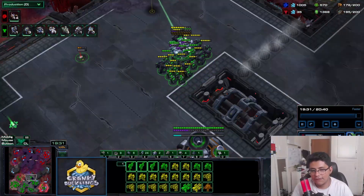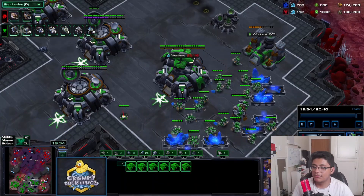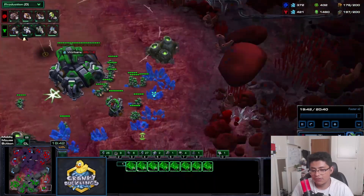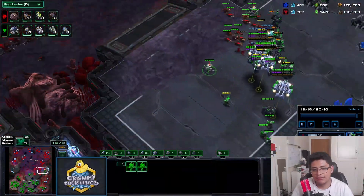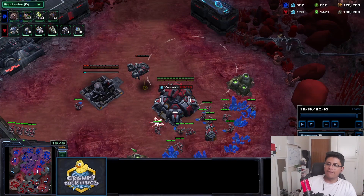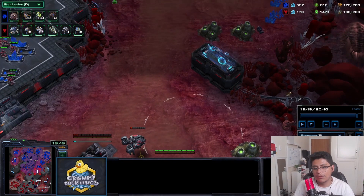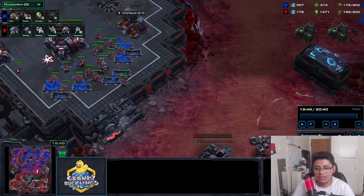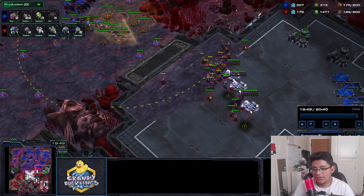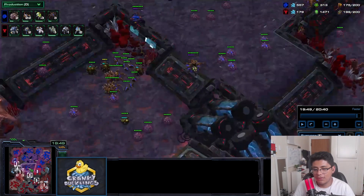Going forward with a viper snipe and overseers would have been nice, but I'm managing too much simultaneously. Maybe widow mines are just better overall - it was a turtle style thing before, but mines really help here. If split-pushing is too difficult, keep armies together and attack the newest base. Concentrate defense on newer bases with liberators and mines, push with bio and ghost.